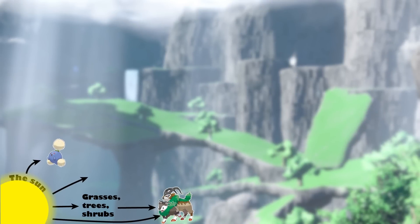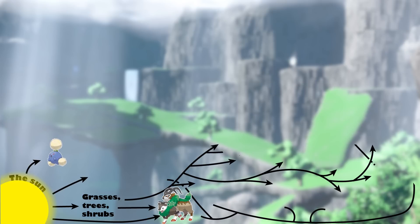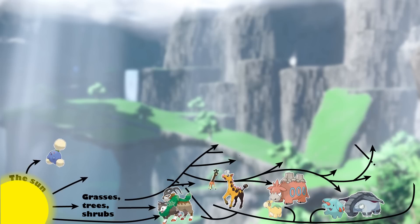One trophic level above our producers are our primary consumers, otherwise known as herbivores. In addition to our two Pokémon producers also occurring in this level, we have Numel and Camerupt eating low-lying plants like grasses, and Phanpy, Donphan, Girafarig, and Farigiraf browsing on shrubs and trees.